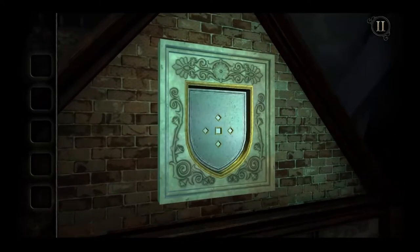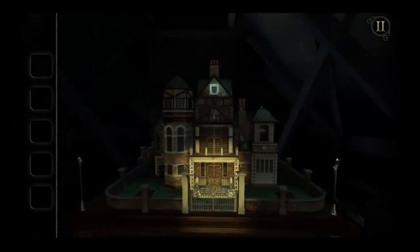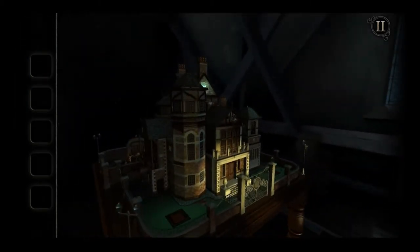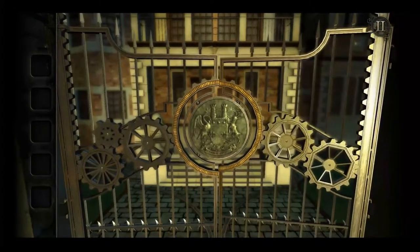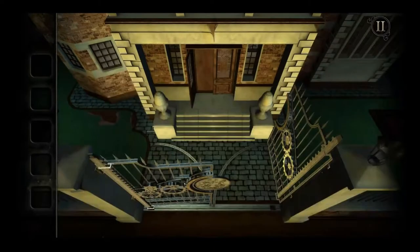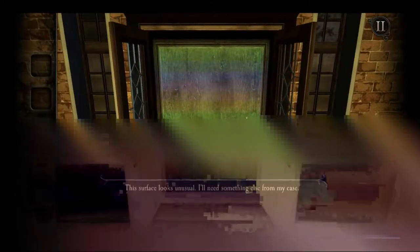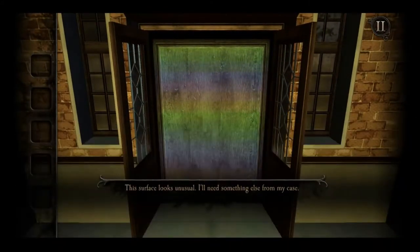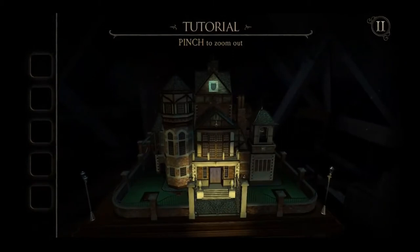So obviously something's missing here. As we investigate and get more pieces, we can fill out and open up the puzzle box as intended. The surface looks unusual — I need something else from my case. Pinch to zoom out. We'll zoom out again and go to the case.